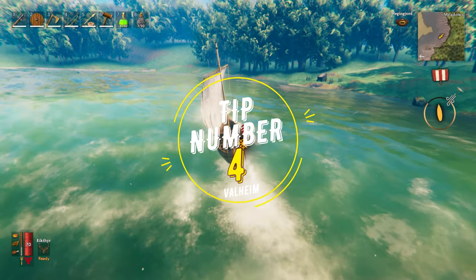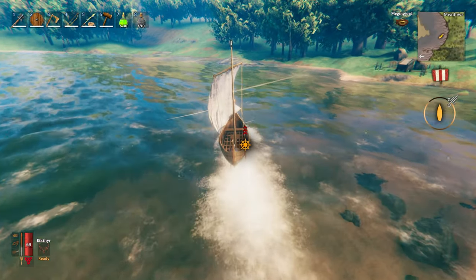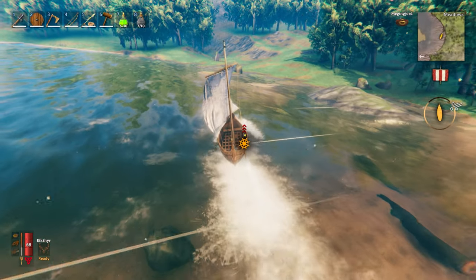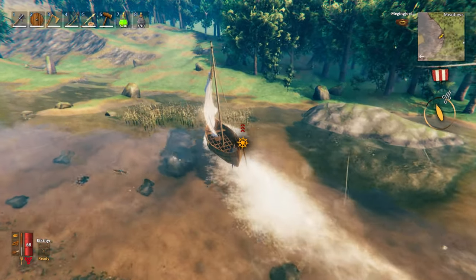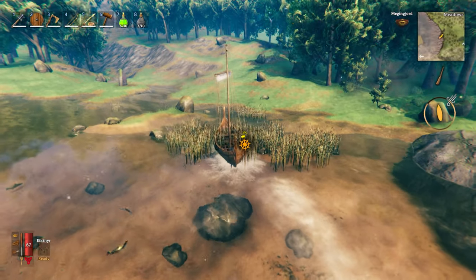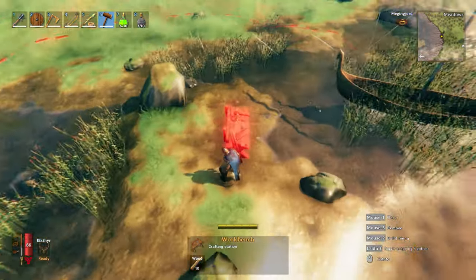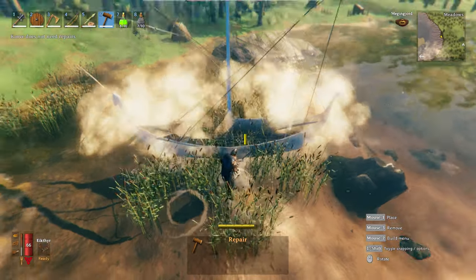Tip number 4. Exploration on the seas is fantastic as well — ship sailing is just really great, and I might make a video guide on how to sail. But this can also become terribly dangerous. For example, during a far trip bringing back hardly acquired metal ores, you could end up being under attack by a sea serpent. Even though one of your friends would be firing at the monster, your boat would be heavily damaged. Here comes the tip: carry on yourself a hammer and 10 pieces of wood. This way, you can anytime land on the shore, build urgently a workbench, and repair your boat with a left click within the area of the workbench.